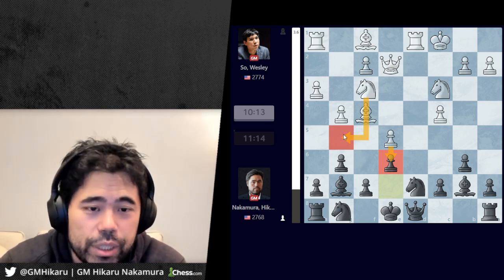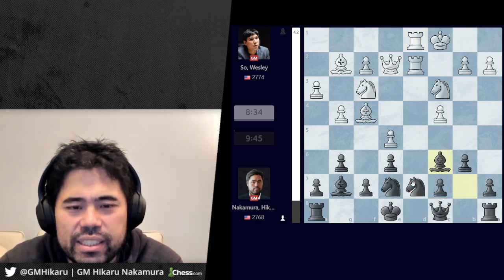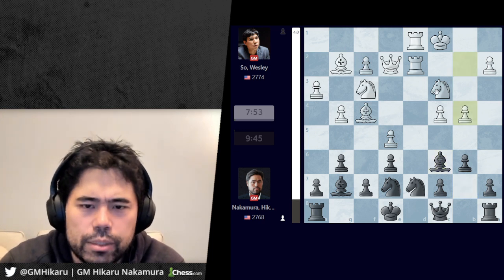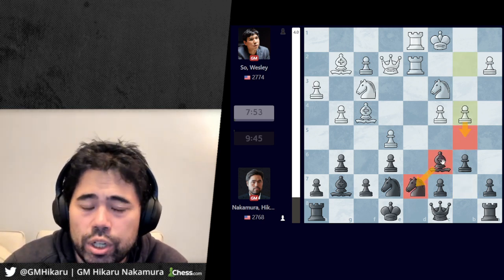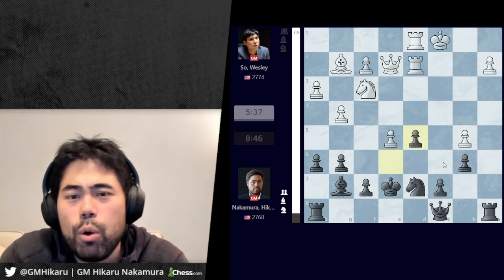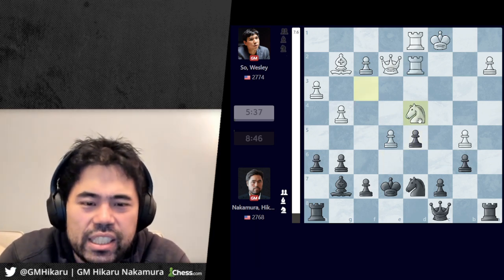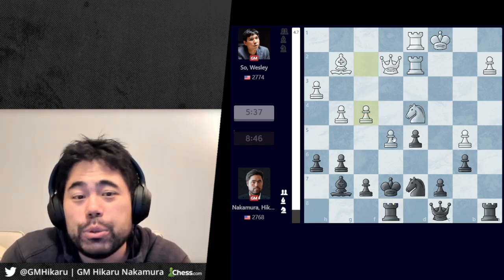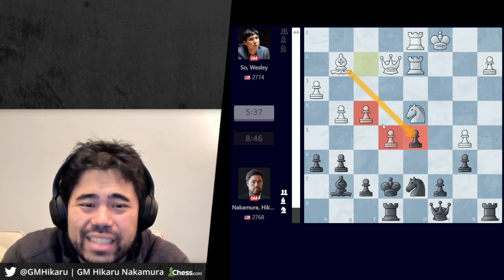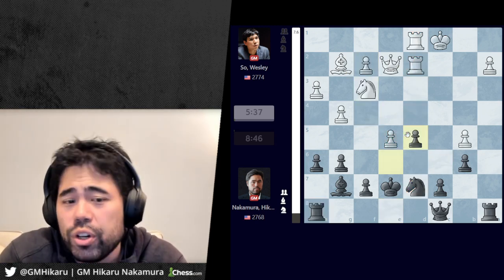He plays bishop g2, Ng7, rook d2. I sidestep so when he lines up the double stack there's no queen on c8 and I can move the knight. I play bishop c6. Wesley plays b4 trying to play b5 and remove the bishop from c6 where it guards the knight on d7. I go a6, Wesley plays bishop g5, and now I play h6, he trades, b5, I take, and I go bishop d5 — takes, takes — and now Wesley makes a mistake: he plays rook takes d5. If Wesley had gone knight d4 and I go rook e8, he can even play f4, and there is literally no chance in a million years of me getting any counterplay. The center is very solid, you're going to win the pawn on d5, and with double stacked rooks on d2 and d1 this position is just completely crushing.